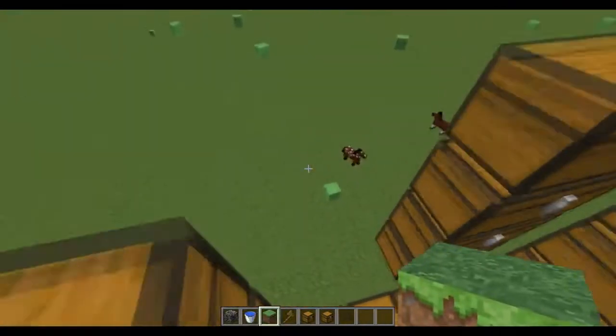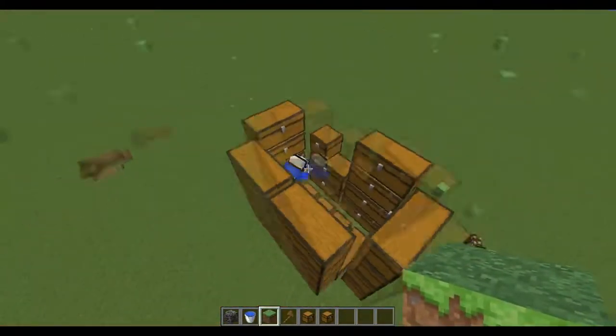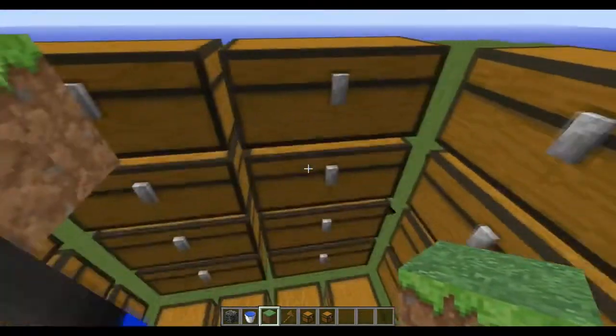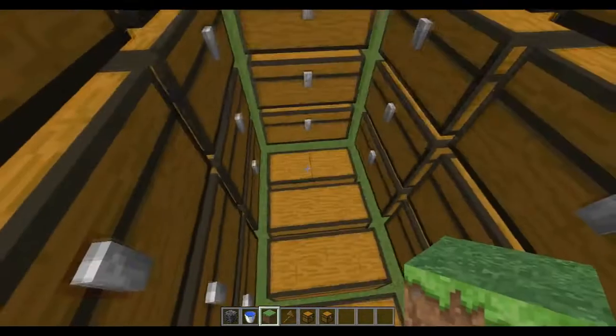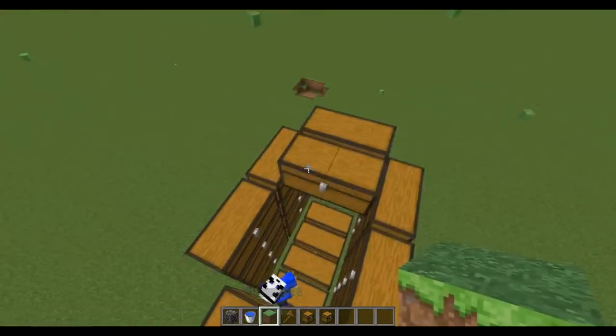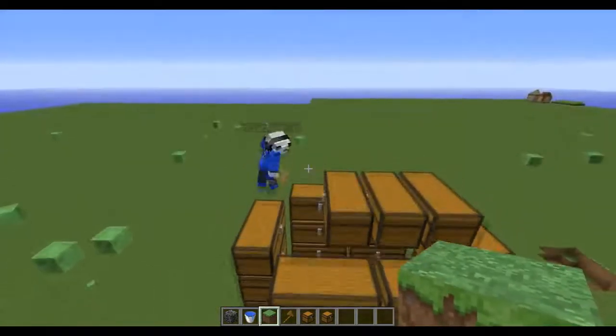So yeah, guys, we're kinda just planning this as we go, as you guys can see. How many chests is this, Matthew? Wow, this would be a really cool vault. So, 1, 2, 3, 4, 8, 12, 16, 20, 24, and then another 4 on the bottom, 28, 29, 30, 31, 32, 33, 34, 35, 36. 4 times 4 — 1, 2, 3, 4. 4 times 1, 2, 3, 4, 5, 6, 7, 8. 4 times 8 — 32. There's 32 chests in here now.